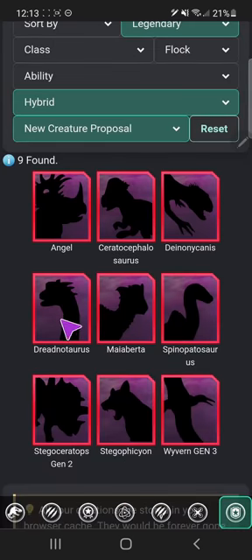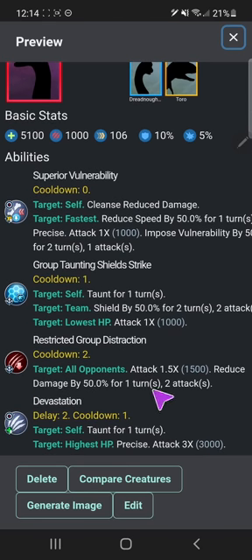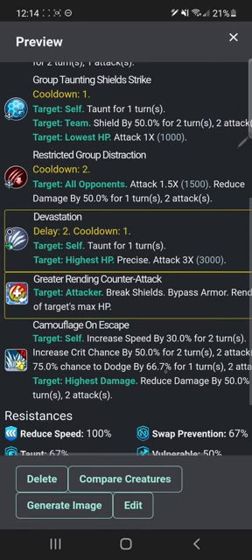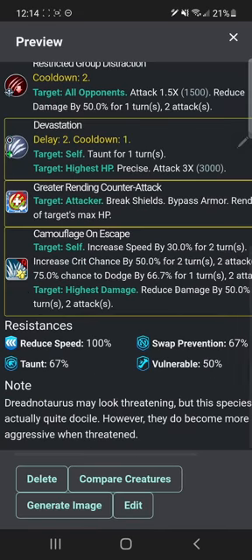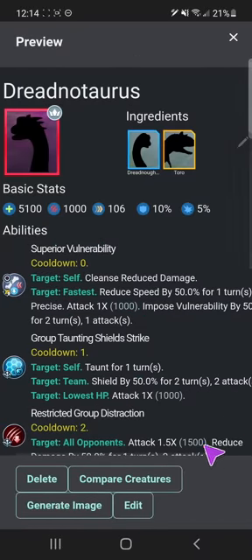Dredno Torus — this is a combination of Dreadnoughtus, which I'll get into when I eventually cover Brachiosaurus and its friends, and Toro which I covered in episode one. I think I actually gave Toro a rework since you last saw it. Superior vulnerability, group taunting shield strike, restricted group distraction, devastation, greater running counter attack, camouflage on escape — I actually added that to Toro. 'Drednotorus may look threatening but this species is actually quite docile; however, they do become more aggressive when threatened.'